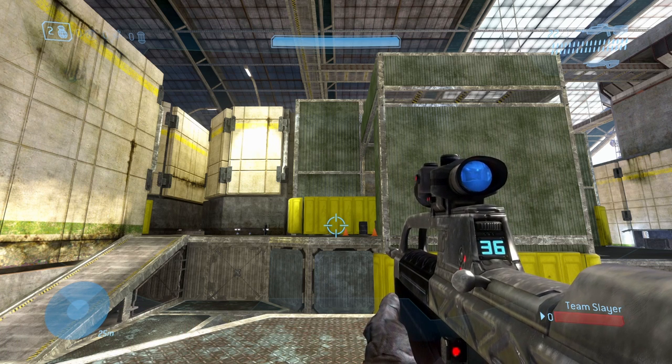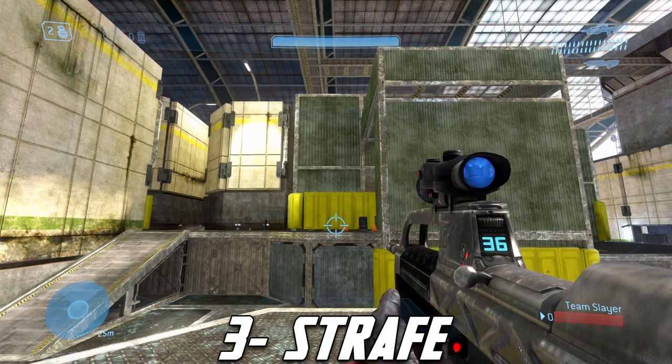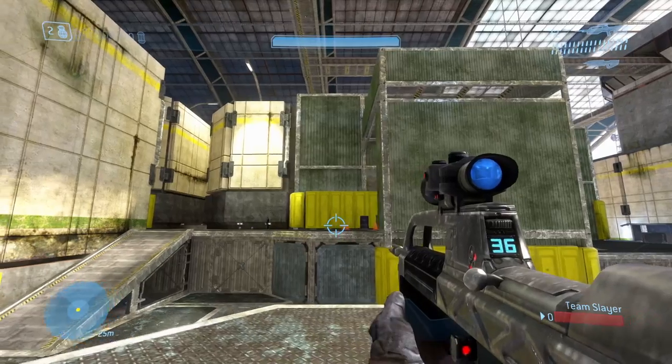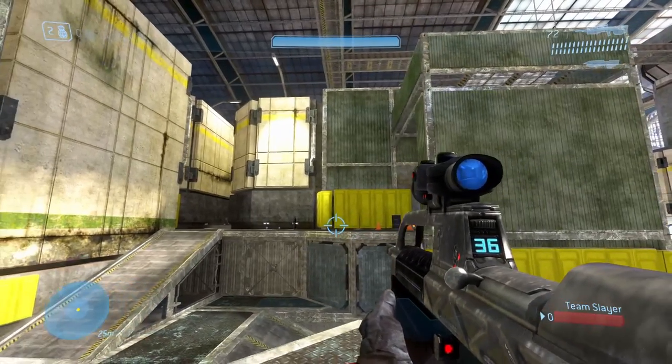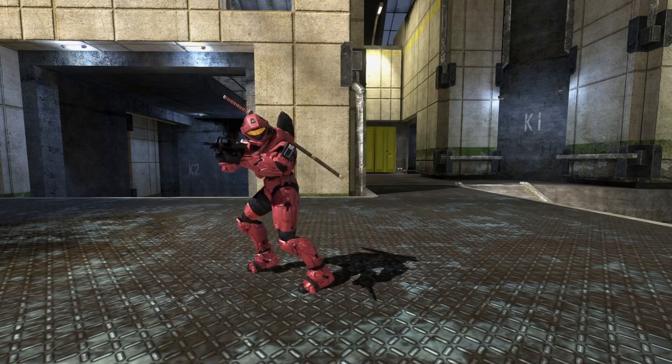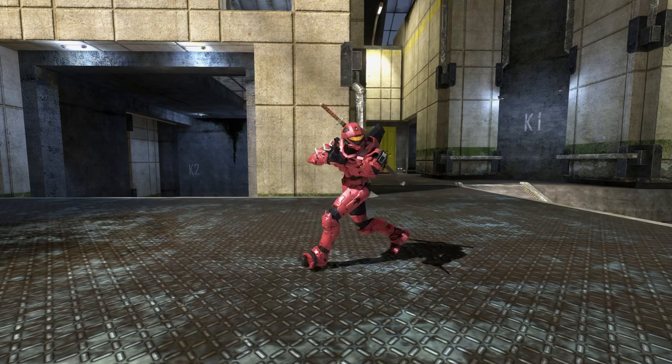The next tips are strafing, button sensitivity, and the strong side maneuver. Strafing is basically the left and right movement while you're in the middle of a gunfight. The main thing you want to do is make it unpredictable — if you're just doing big wide left and right strafes, it's going to be pretty easy for a player to compensate their aim and take you out.